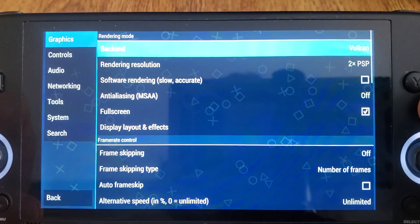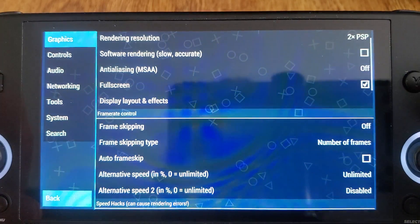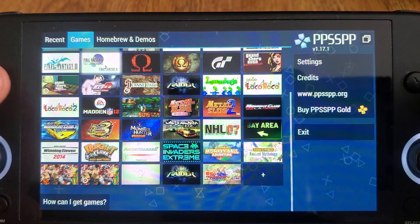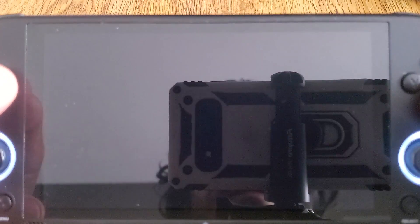As you can see, I'm set to Vulkan 2x resolution, no frame skip. I do need frame skip 1 for God of War, but that's the only game I've encountered so far where I need it — and I say so far because I've not tried every game in that list.